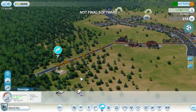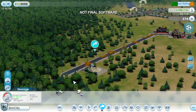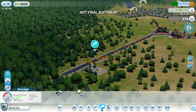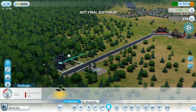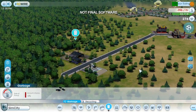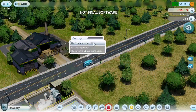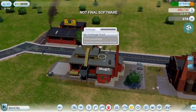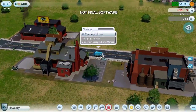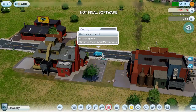In addition to sewage, sims will also generate garbage. My town is still young, so I don't have a garbage problem yet. But since I'm already polluting this corner of my town, I might as well place my dump here too. It's important to make sure that you keep your garbage and sewage away from your water supply — if the ground pollution gets into the pipes, your entire city could get sick. Garbage trucks will drive around town picking up garbage cans and dumpsters. When a truck gets full, it'll return to the dump and unload. Eventually the dump is going to fill up, and then I'll either have to expand it or start burning the garbage.